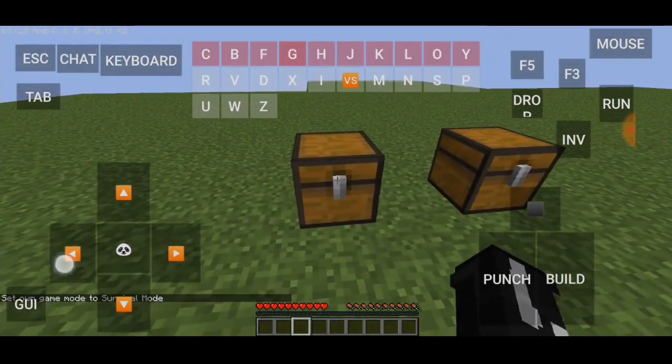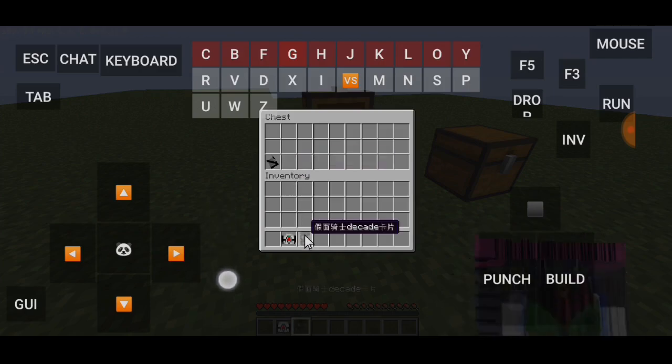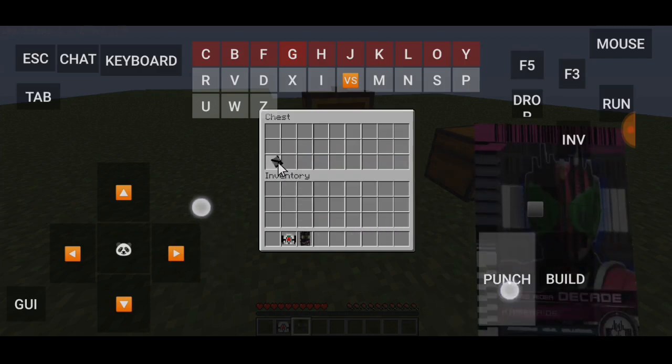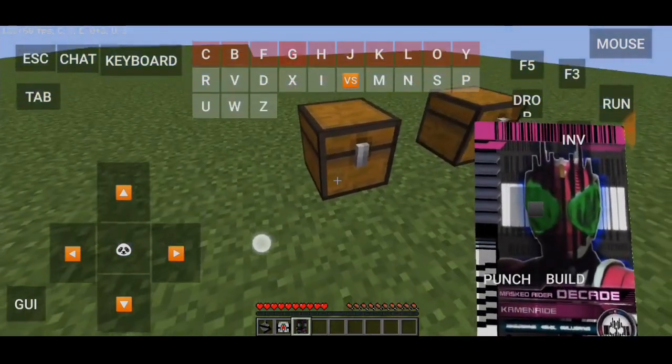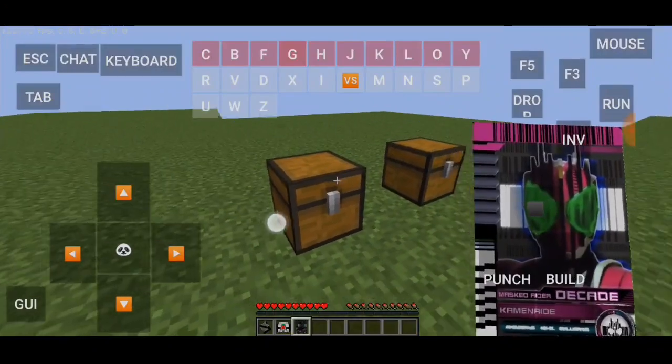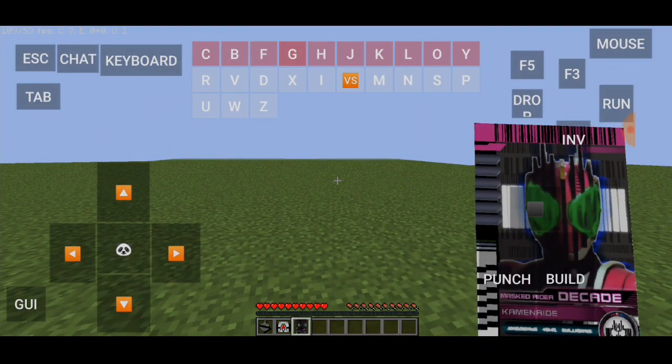Kita buka salah satu chest dulu. Ini ada driver-nya, ada kartu Di-cade, dan juga ada pedangnya Di-cade. Lihat di sini ada gambar Kamen Rider Di-cade.